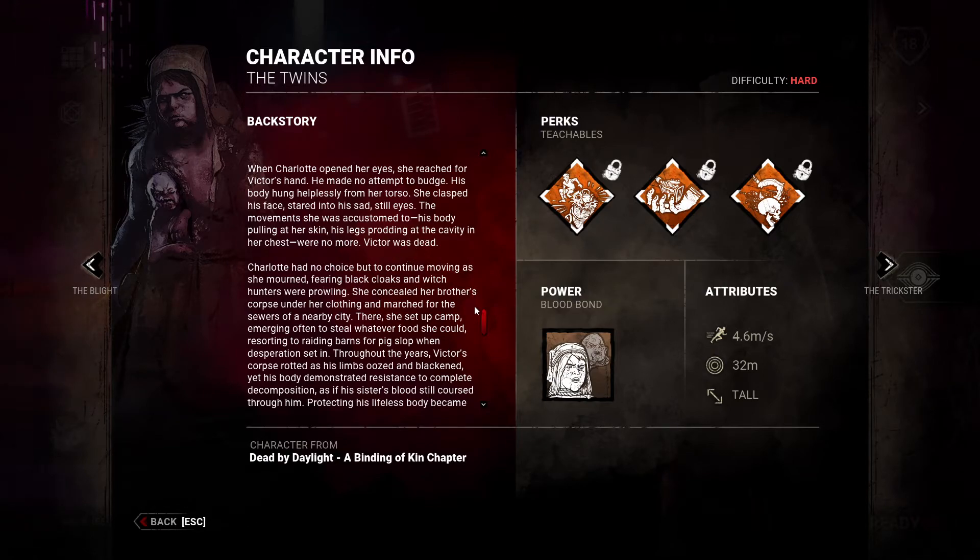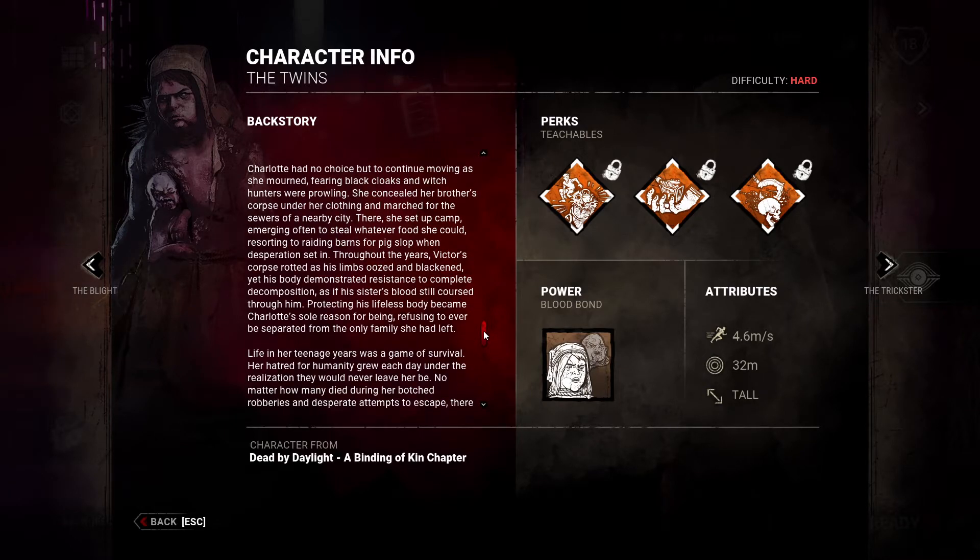Charlotte had no choice but to continue moving as she mourned, fearing black cloaks and witch hunters were prowling. She concealed her brother's corpse under her clothing and marched for the sewers of a nearby city. There she set up camp, emerging often to steal whatever food she could, resorting to raiding barns for pig slop when depression set in. Throughout the years, Victor's corpse rotted as the limbs oozed and blackened, yet his body demonstrated resistance to complete decomposition, as if his sister's blood still coursed through him. Protecting his lifeless body became Charlotte's sole reason for being — refusing to ever be separated from the only family she had left.